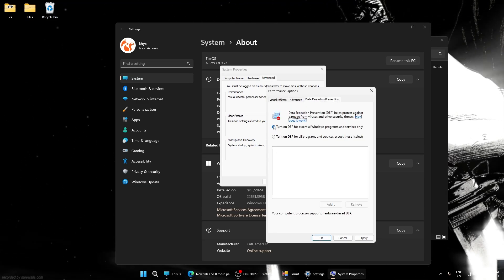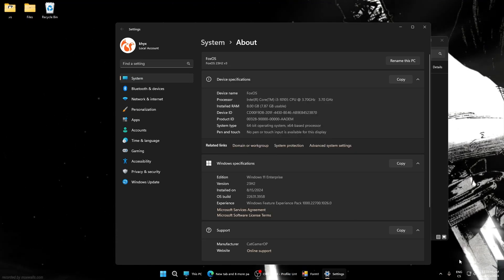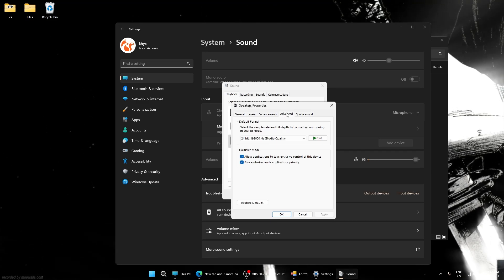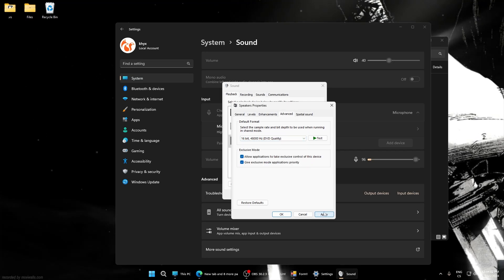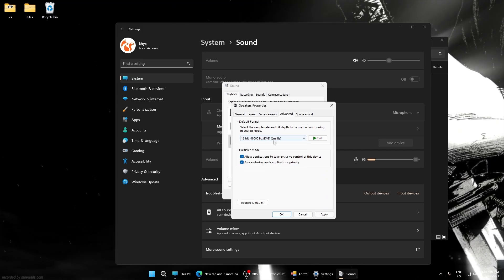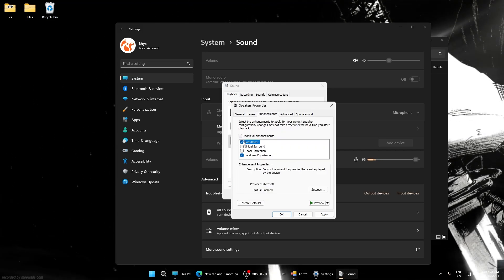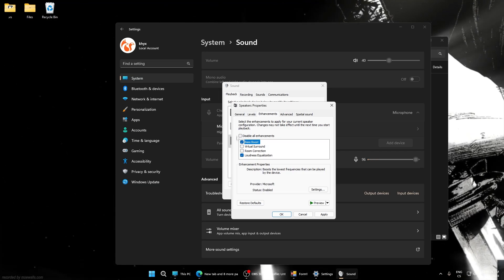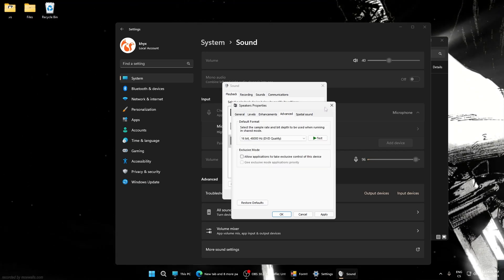Right-click the sound icon and go to Sound Settings, then More Sound Settings. Go to Speaker Properties and set the audio format to DVD Quality. I won't apply it now as it may affect my OBS audio, but normally use DVD quality. Also disable Exclusive Mode and disable all enhancements — unless you need good music quality, in which case you can leave some enabled. This can help performance a bit.